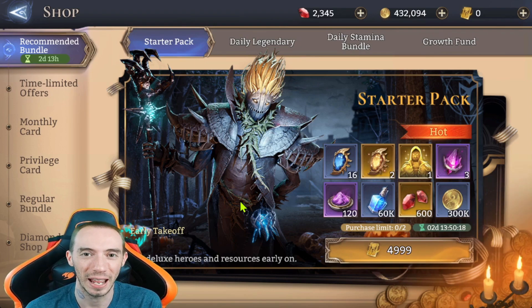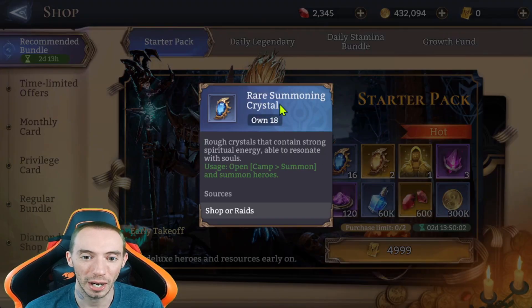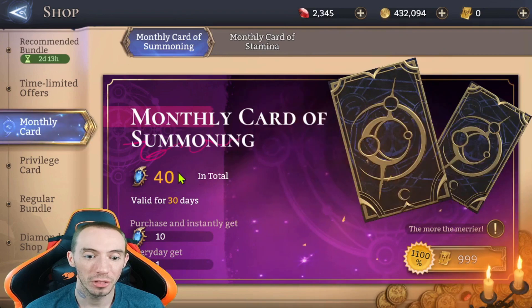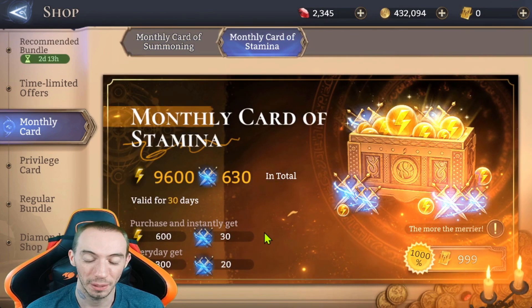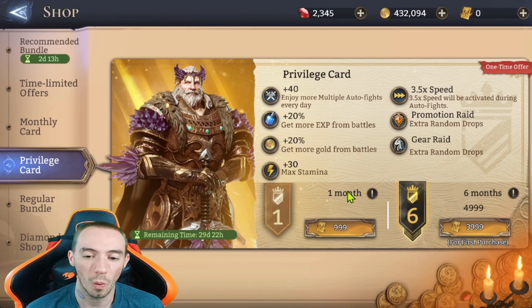They do scale, so watch out — those first two packs are $30, then they start throwing $50 packs at you, which give you a lot more stuff: two legendary summoning crystals plus 16 rare summoning crystals and a lot of materials. If you want the most bang for your buck, go with the monthly cards and the privilege card. The monthly card is $10 and gives you 40 summoning crystals over 30 days plus a lot of stamina. The privilege card — I bought the one month for $5 (first purchase is half off, then $10 after). It gives you more auto-fight battles, extra stamina, gear raid extra drops, and 3x speed so you can grind a lot faster.